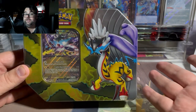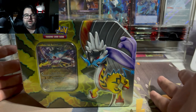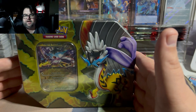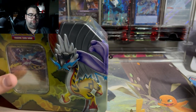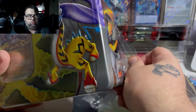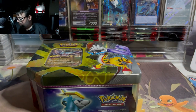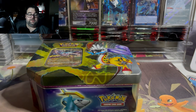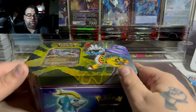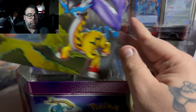I chose the Raging Bolt tin because it is the most playable of the four cards, at least as of the time of recording. Obviously within the next few months a card could get revealed that absolutely breaks Gouging Fire, Iron Valiant, and Iron Boulder — those cards could become broken in the future. I believe these tins retail for $26.99 or $29.99, but we're going to say $24.99 because that price is easy to find. I want to review what comes in these tins and see if it's worth the price.